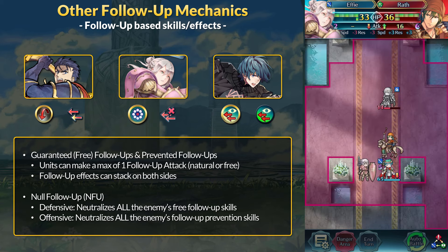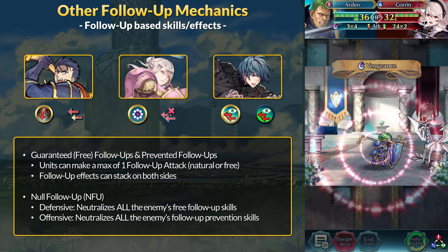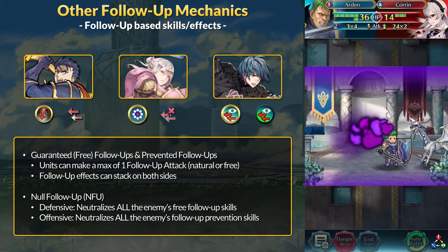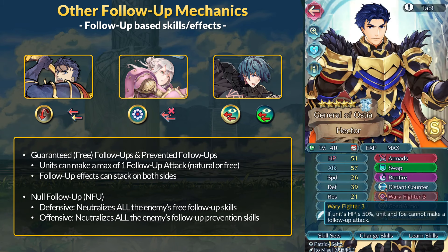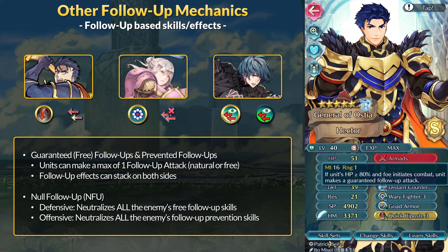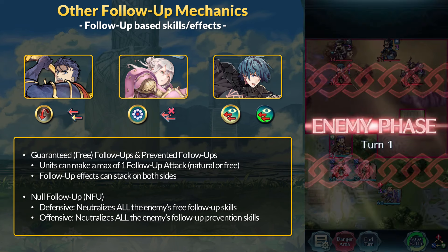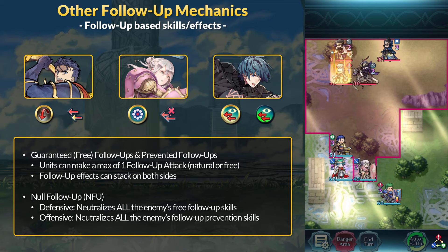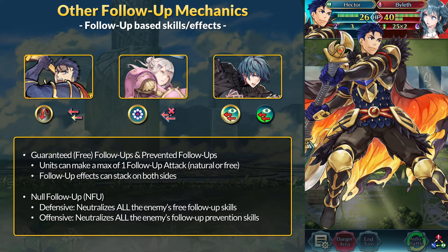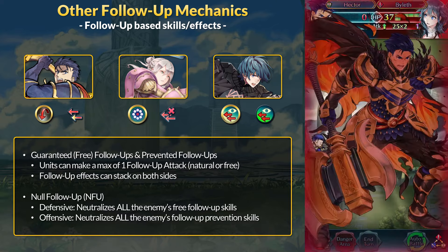There are also skills that prevent follow-up attacks. Follow-up effects can stack on both sides, because a natural follow-up or a free follow-up can cancel out one follow-up prevention. Stacking follow-up skills used to be a viable strategy. However, a new effect called Null Follow-Up completely messed up this dynamic. The Null Follow-Up term has two components: it neutralizes enemy free follow-up skills — defense in the follow-up — and neutralizes enemy follow-up prevention skills — offense in the follow-up. If you have 3 free follow-up effects, Null Follow-Up destroys all 3. The only way to double is by naturally out-speeding with 5 or more speed.